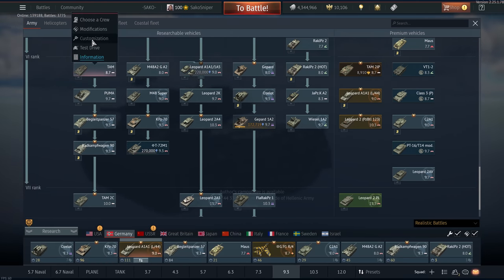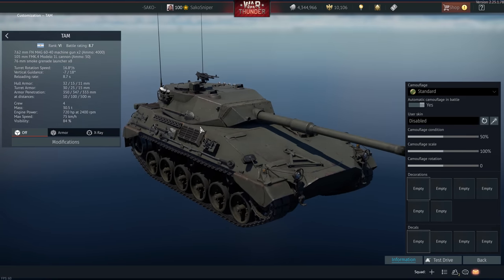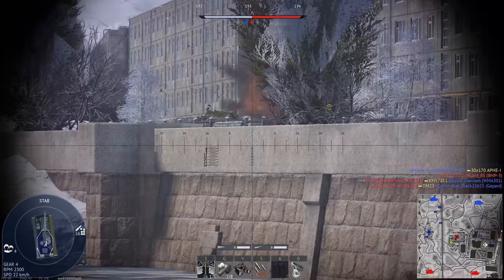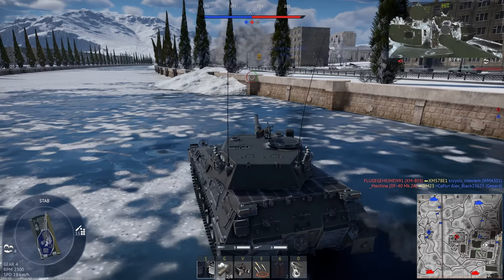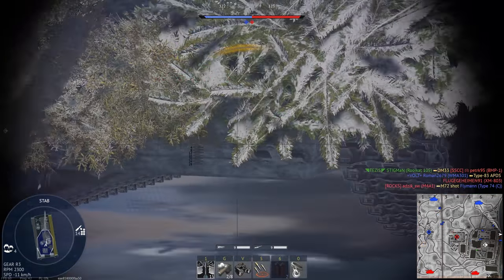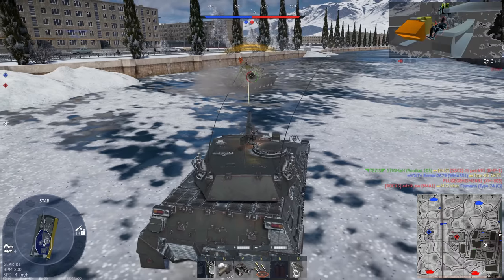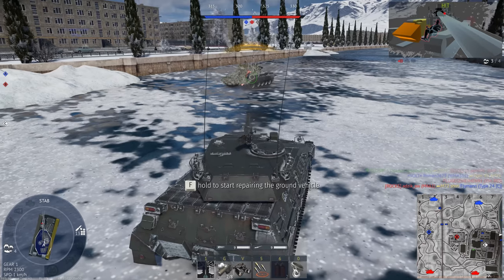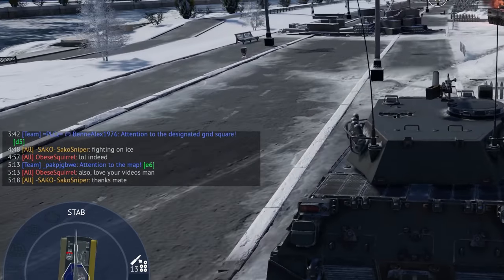We're going to start with the TAM. This is a light tank from Argentina, battle rating 8.7. It's basically quite slow with bad protection. It can be a little bit trolly because it's a turret rear-mounted design, so an incoming shot does sometimes get eaten by the engine. We only have the DM23 round which isn't the best anymore, but at 8.7 it's a decent backup vehicle.